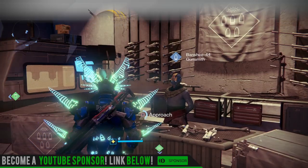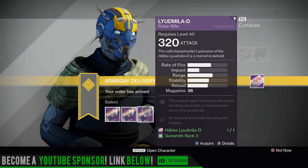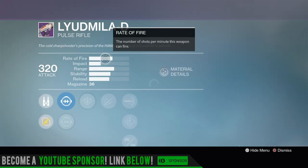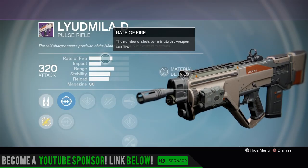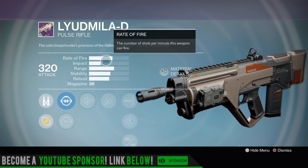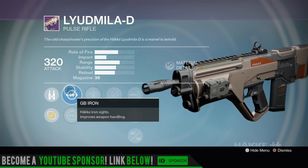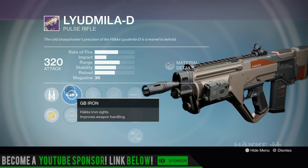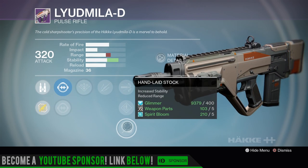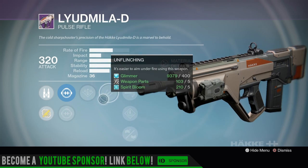Alright, we got my Titan here. First up is the Light Mila D, and the only one worth showing is this last one. I am terrible with these types of pulse rifles - very slow rate of fire, high impact. They gave it a little bit of a buff but I still can't kill anyone with these types like Spare Change. This is the only one worth mentioning: GB Iron, nice clean sight, Danger Close, Unflinching, High Caliber Rounds, Speed Reload.